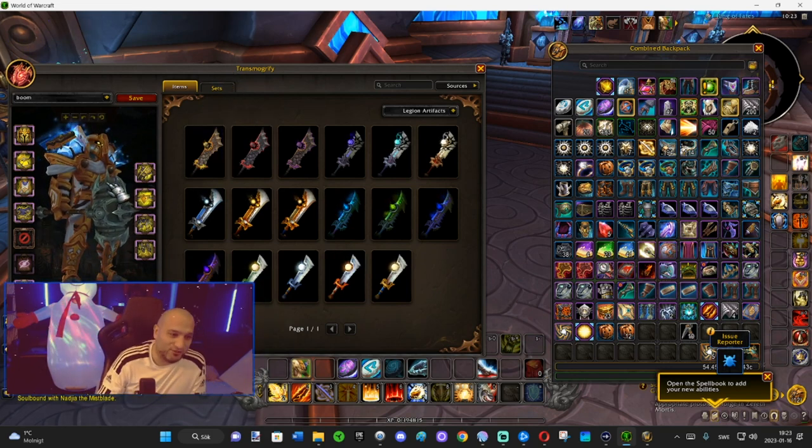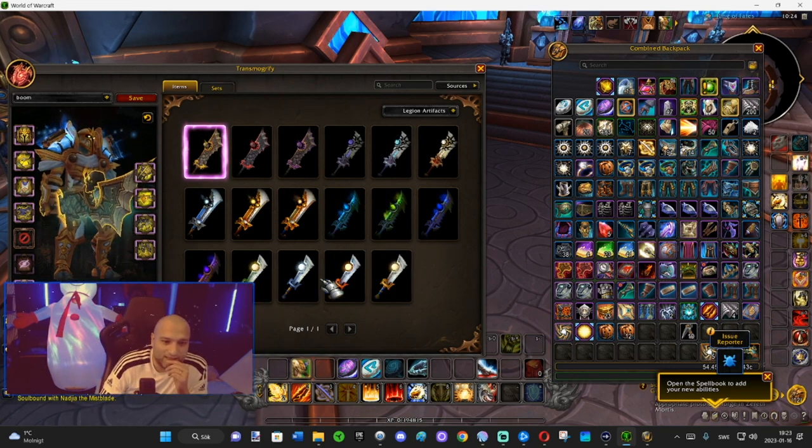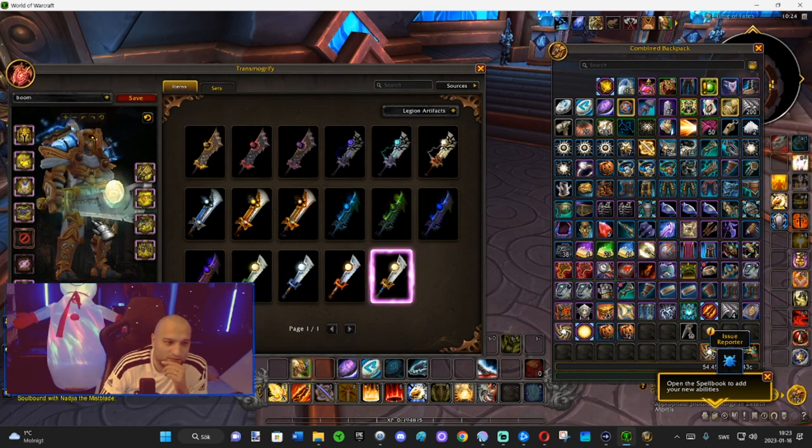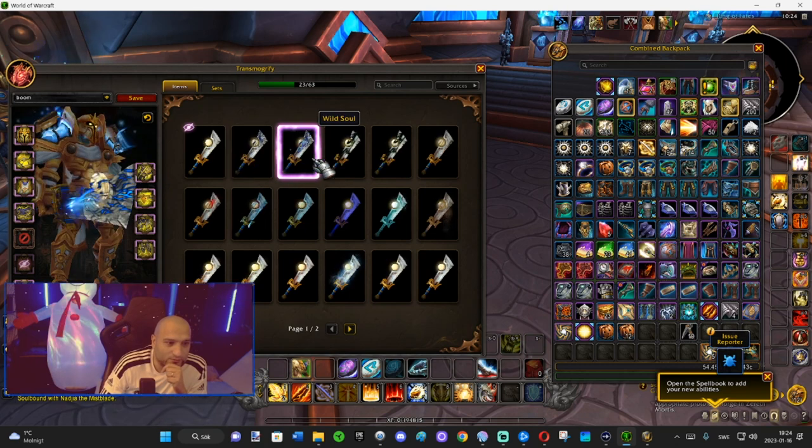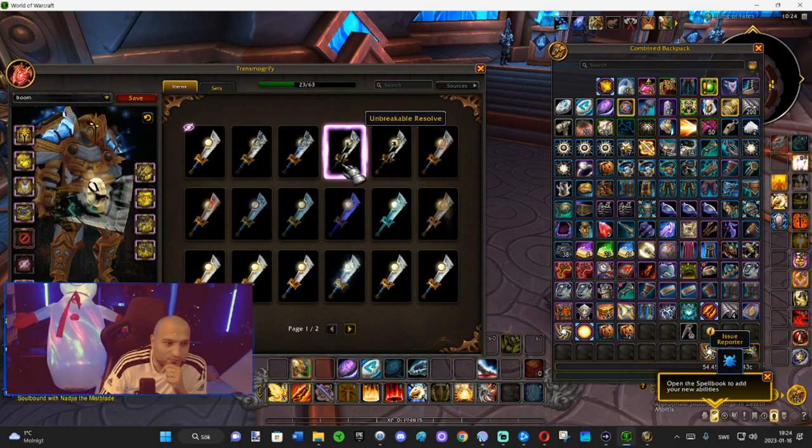Time to put an enchant on this bad boy. Let's take the plain one, which is the normal one — the Ashbringer. Let's see how the normal one looks. Hunt's Favor. The Wild Soul. Unbreakable.